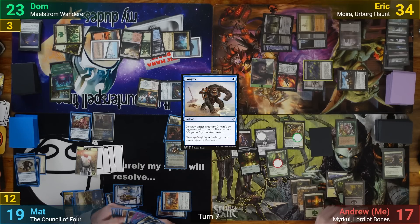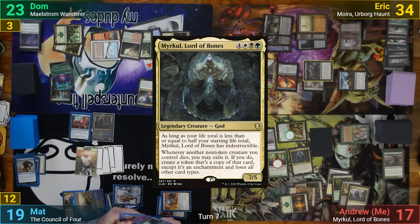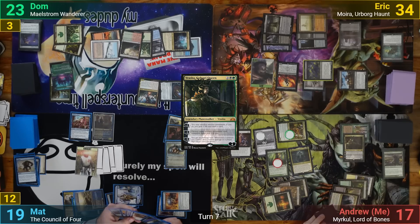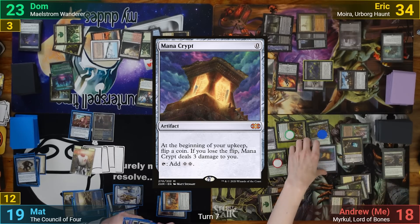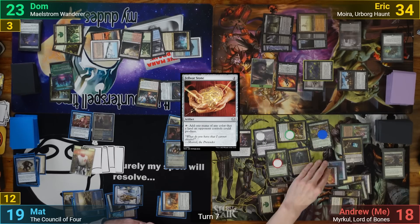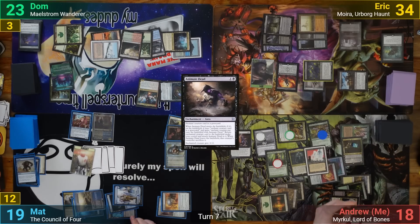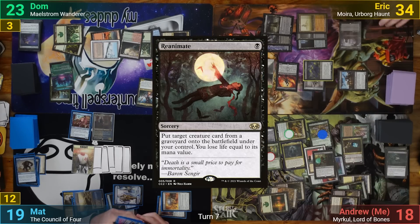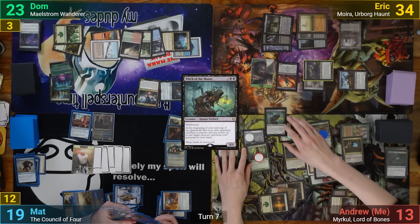I draw my 2, discard 1, and play a Command Tower. I recast Myrkul, then play Vraska Golgari Queen. I sacrifice my manifested card, which comes back as a Nyxbloom Ancient. I play out a Mana Crypt and get to tap it for 6 colorless mana, using 2 of it for a Felwar Stone. I tap the Felwar Stone for 3 mana to help cast Animate Dead, bringing back the Thieving Amalgam. I follow that up with Reanimate on Eric's Witch of the Moors, taking 5 to bring that back as well. With all those reanimated creatures back, I pass turn.